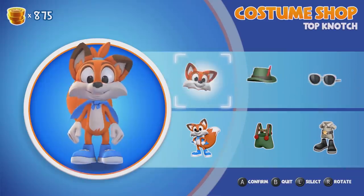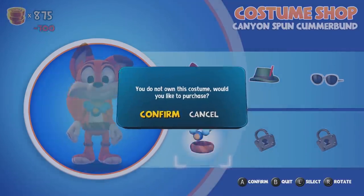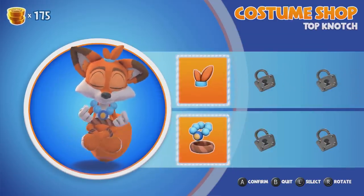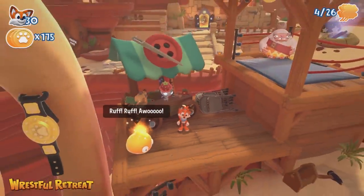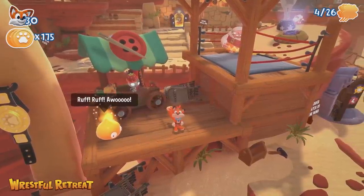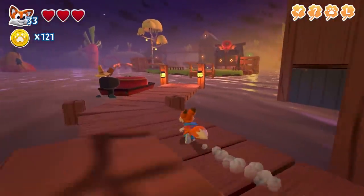You can also dress Lucky in a variety of outfits using the coins you collect in each level. These serve no purpose other than to make an already adorable character look even more appealing, and therefore this feature gets our approval. The outfit feature was already added to the Xbox One version in one of its DLC packs, but there are roughly twice as many outfits to unlock in this new version.